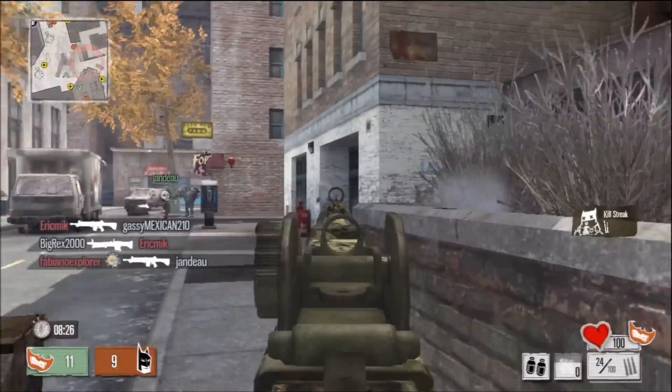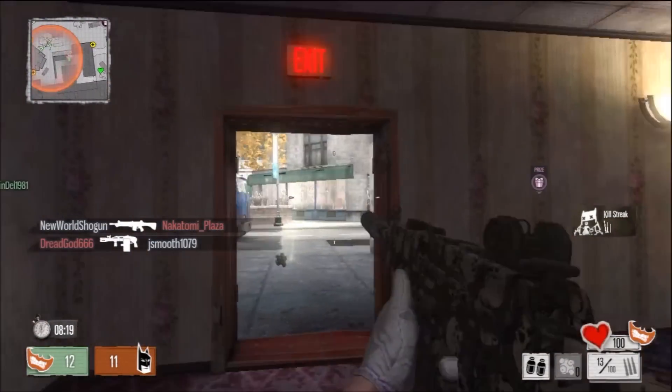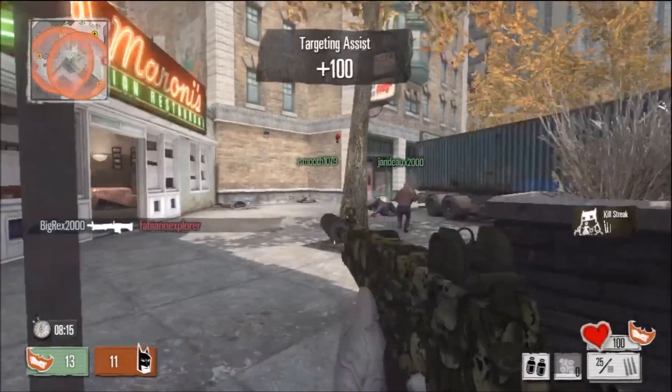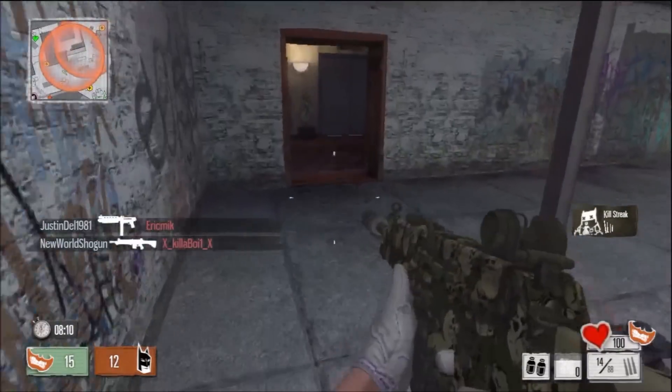The game comes with killstreaks and they're called rampages. You get to pick one rampage. The rampage I'm using is called the Eagle Eye. The Eagle Eye is similar to the Blackbird or the VSAT that you find in the Black Ops games for Call of Duty. It shows your enemy's location and the direction they're facing on the minimap.